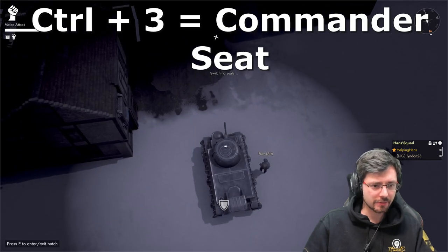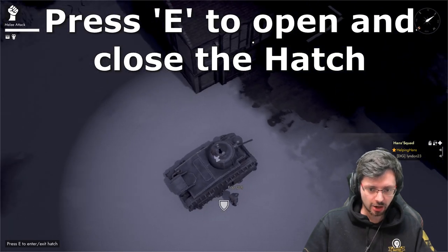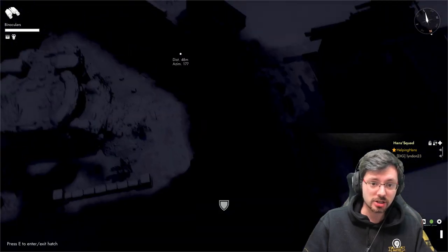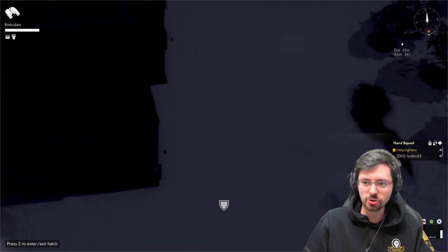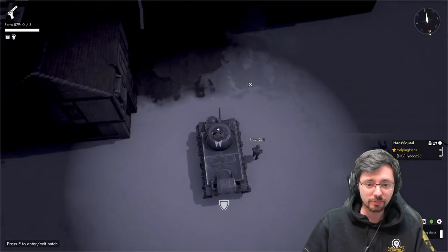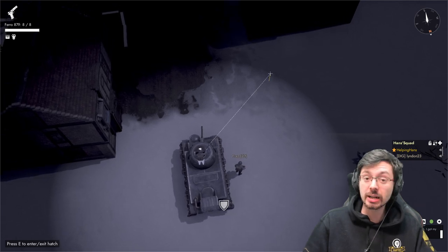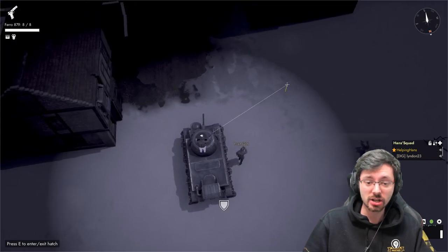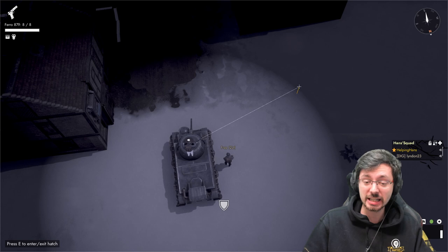Press Ctrl+3 to switch to the commander seat. You default start with the hatch down, so you press E to open it up. Generally when you're a commander you really want to be using binoculars so you can scout ahead and see enemies and their movements. The commander can also use a pistol to shoot enemy infantry that might be closing in on the tank. I always recommend the commander carry five to six clips of pistol ammunition so he can shoot enemy infantry approaching, potentially saving yourself from a sticky bomb rush.